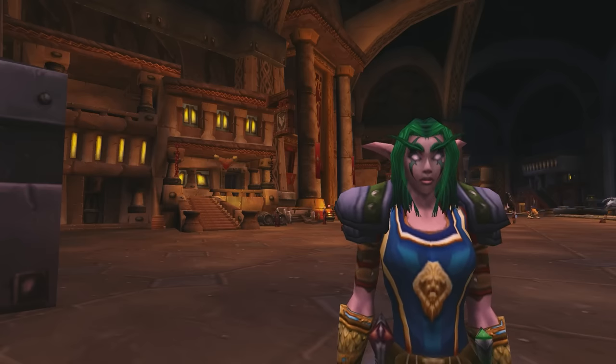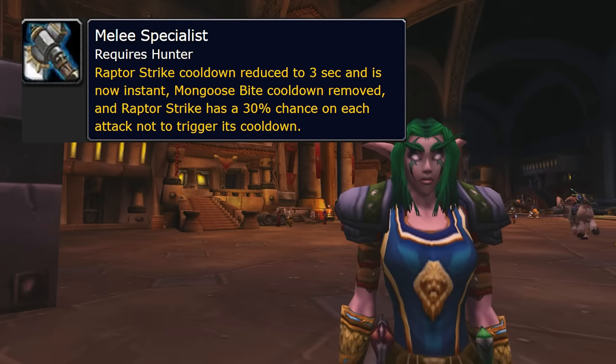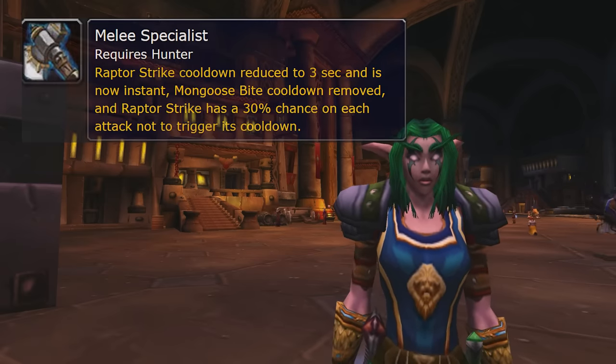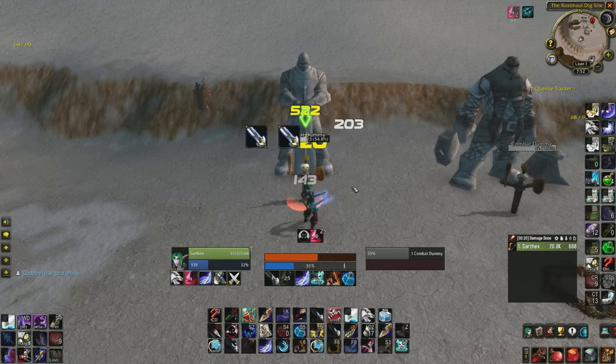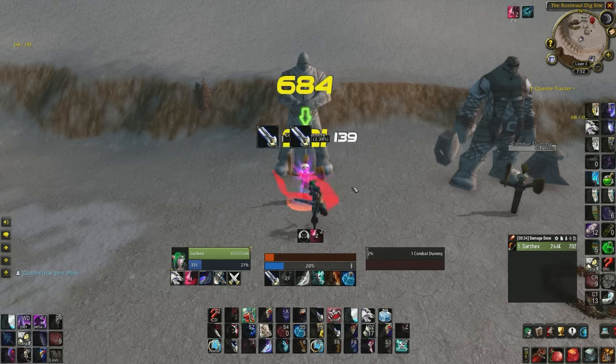The whole reason why Melee Hunters are actually viable right now are because of two new runes. Melee Specialist reduces the cooldown of Raptor Strike to three seconds, and it also gives you a 30% chance on Raptor Strike to not trigger a cooldown at all, so if you get lucky you can just keep spamming this. On top of that, it makes Raptor Strike an instant cast ability instead of attacking on your next weapon swing.